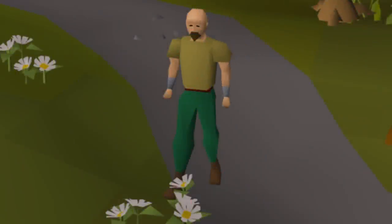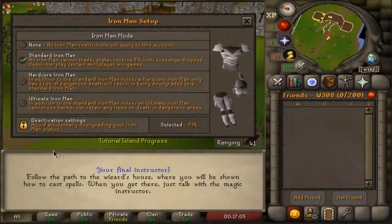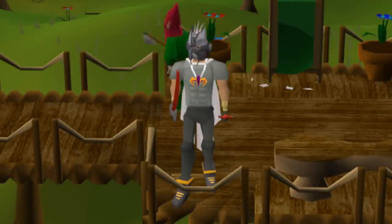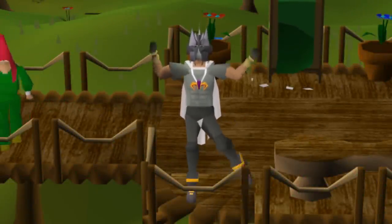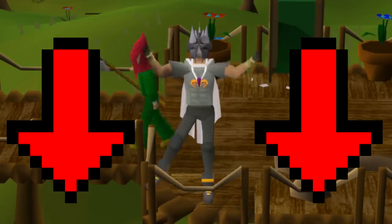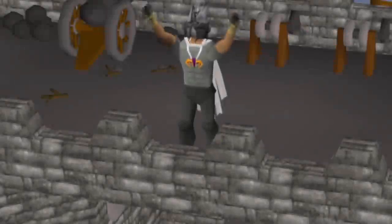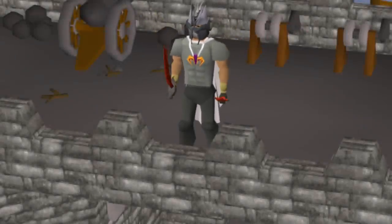Hello there boys and girls, my name is Paul Verizes and welcome to my Clue Scroll Ironman series Hound Hunt, where the aim is extremely simple: attain the Bloodhound pet, starting on a fresh level 3 Ironman account. If you're new around the channel and fancy catching up on all the progress so far, feel free to check out the video description for a link to the series playlist and full list of series rules. But as always guys, sit back, relax, and I hope you enjoy today's episode.